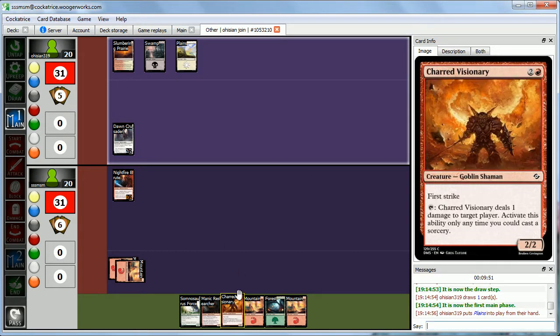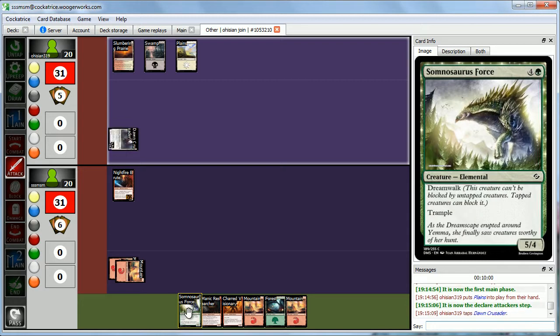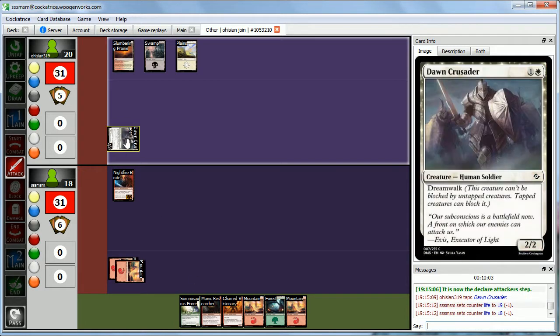What a brute — just look at that guy. He loves tapped creatures. So Dawn Crusader can come in, can't do much about that since we have no tapped creatures to block. But this guy should be pretty good at keeping him back — we can tap him during our turn and then we'll have a tapped 2-2 first strike. Hopefully we'll draw an instant or sorcery, and we now have enough mana for our Somnosaurus Force. Take two from the Dawn Crusader.